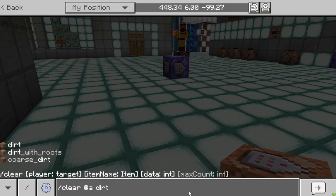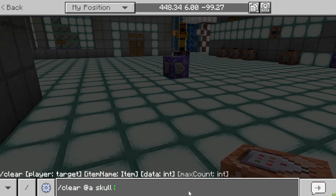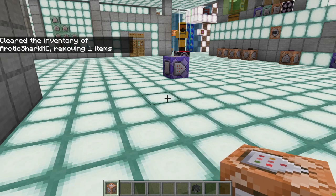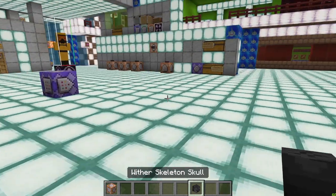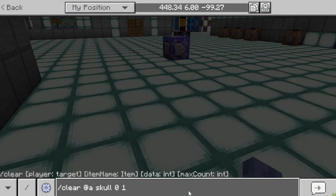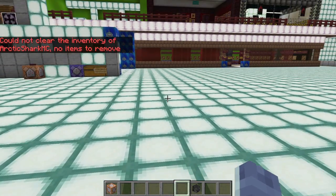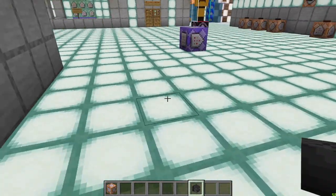Now to give you an example of something that uses data: if we go ahead and clear skull with data 0 and an amount of 1, we're clearing 1 normal skull. You can see it cleared my skeleton skull out of my hotbar. Whereas if I try to clear skull data 0 it won't actually be able to clear the wither skull no matter what amount I type in. So it could not clear the inventory even though I do have a skull — wither skulls are considered a skull as an item.